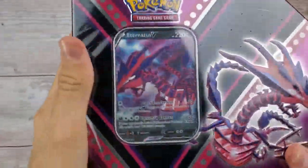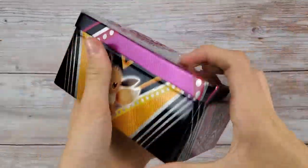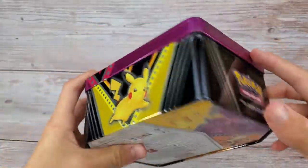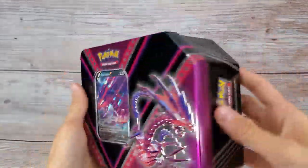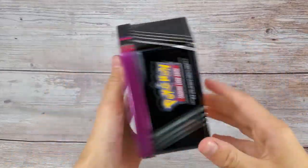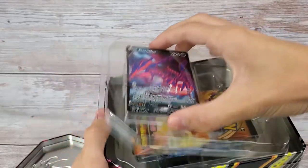Today we got the attorney's V-box with five booster packs and one promo. Let's hop right into it. This thing actually looks pretty good — I know this is the new style of tins they're doing. I used to collect the old ones, but the new ones actually don't look too bad.